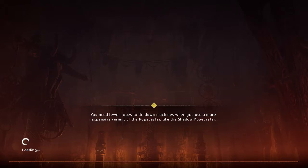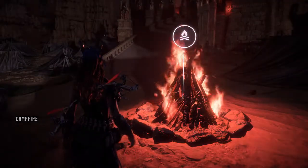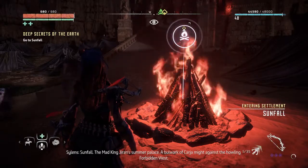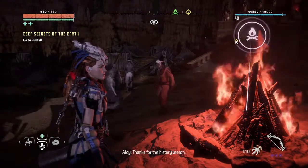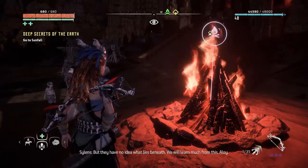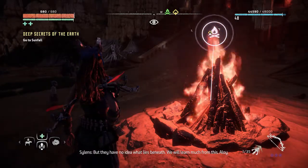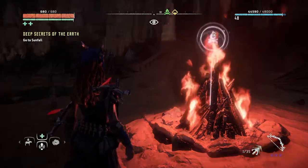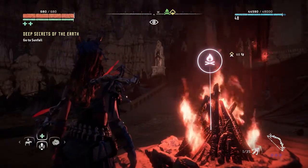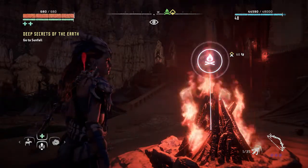I just gotta worry about how long these loading screens take. Sunfall — the mad king Dron's summer palace, a bulwark of Carja might against the howling Forbidden West. Thanks for the history lesson, weeks ago. But they have no idea what lies beneath. We will learn much from this, Aloy. That's what I'm hoping. Alright, cool — but that's going to be it for this episode guys. I hope you liked it, if you did give me a like and subscribe, and I'll see you guys in the next one.